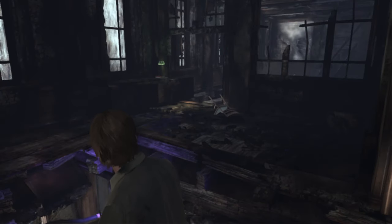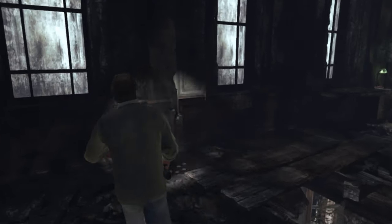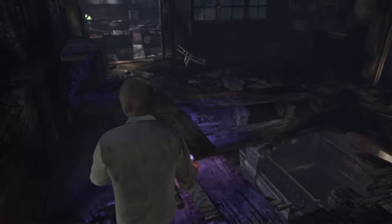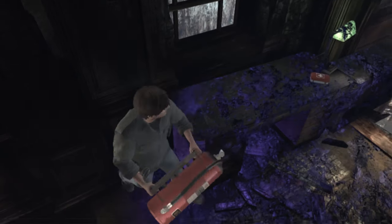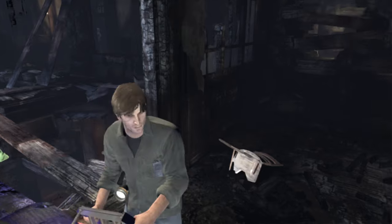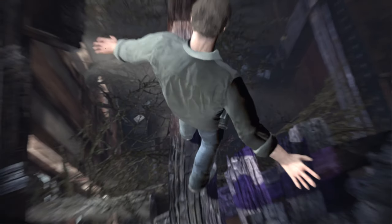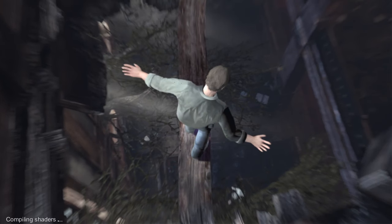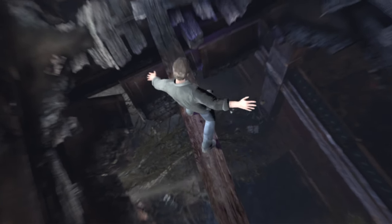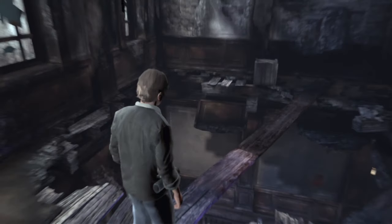Maybe I should turn off the UV - it makes it kind of hard to see. Then again, there could be secrets. I keep seeing footsteps in the UV light so I'm gonna leave it on. I think I hear a doll. I'm not gonna do it, but I'm curious what happens if you fall - you probably just outright die, but what does the cutscene or animation look like?